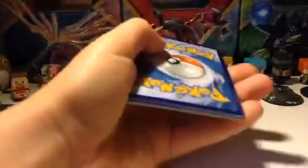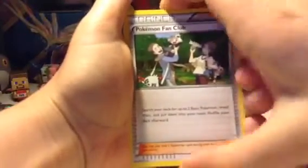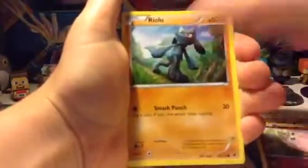I've got this pack on the floor. Hopefully I can get another good pull. We've got a Kabuto, Altaria Spirit Link. I can see something at the back — Pokemon Fan Club, Whismur, Snivy. Oh, I can see it — Fennekin, Jigglypuff, Riolu, Reverse Rare Lucario, and a Regirock EX!